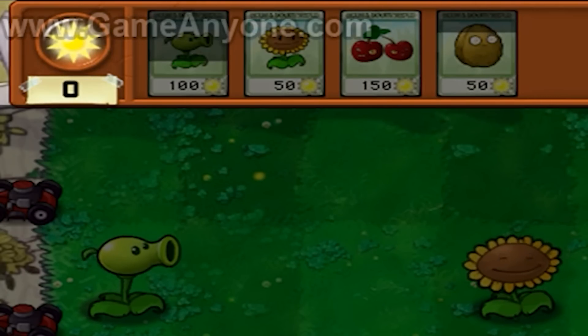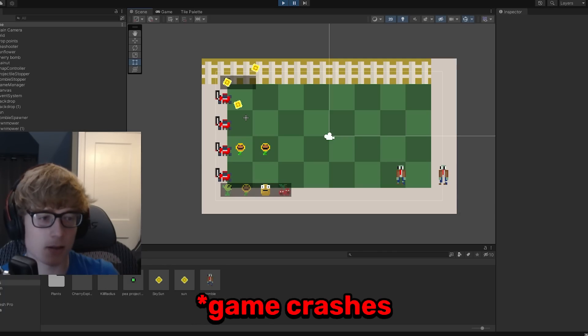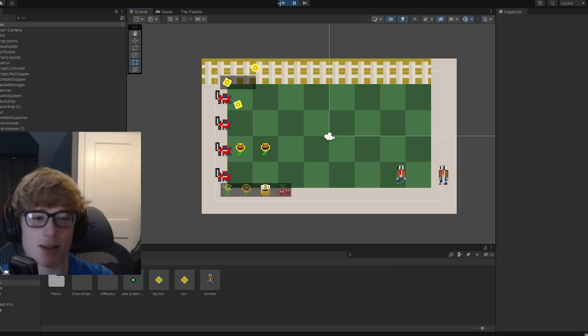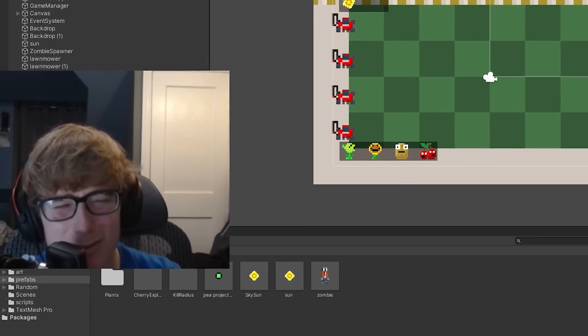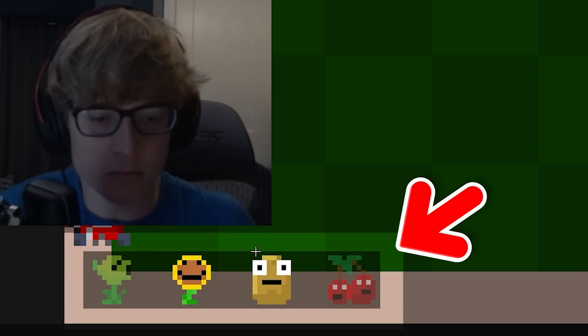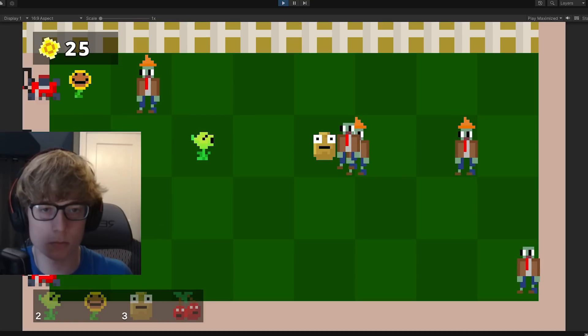My next mission was to make the whole shop system where you can buy plants using sun and have a cooldown between purchases. The game kept crashing — no, why is it crashing? About two hours later I finally got it working. With gameplay complete, I made a menu and added sound effects.